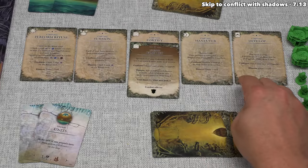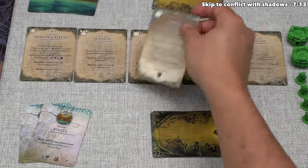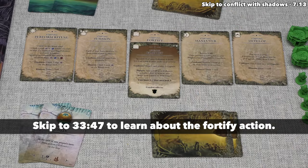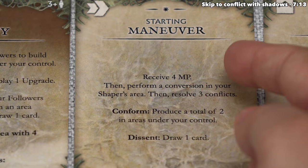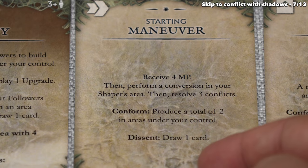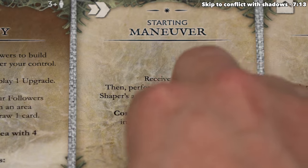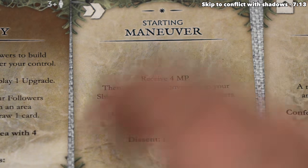These cards tell us exactly what we do for those actions, and we can upgrade them as the game goes on. During setup, each player gained one upgrade — for us, that was the fortify upgrade. This card is split into three chunks: the top is for the active player performing the action, and then conform and dissent are for opponents. Instead of doing what the card says, we can always draw two development cards. We started with four of those cards and don't think we need more right now.